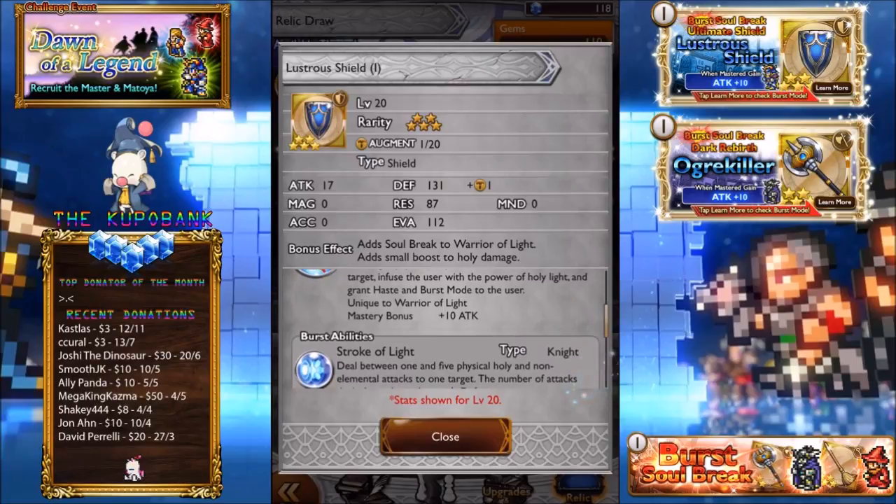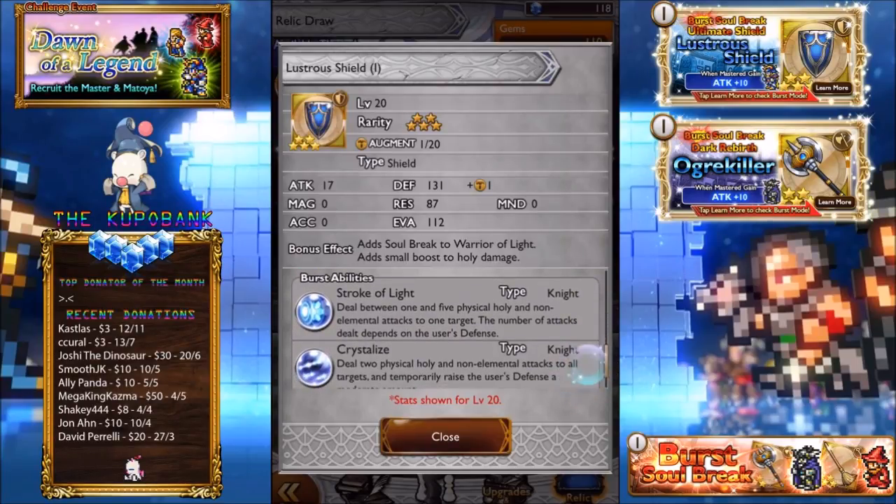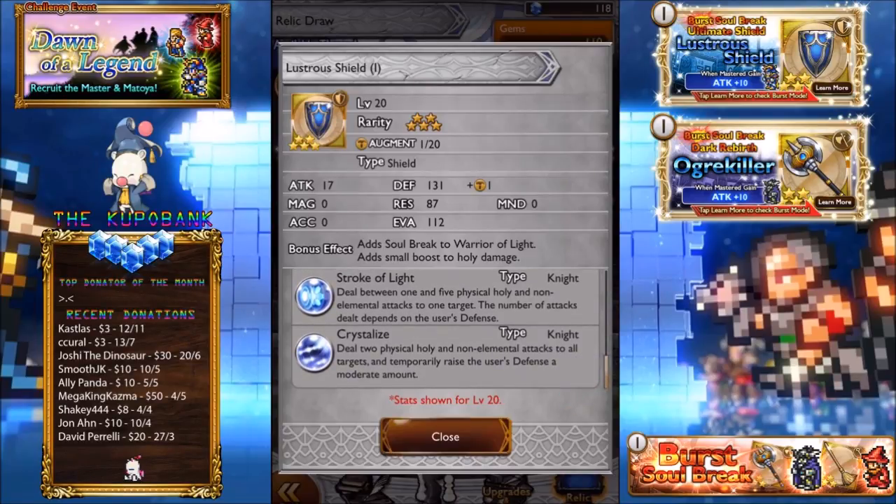Holy and non-elemental attacks to one target. N Holy — best abilities deal between 1 and 5 physical, holy and non-elemental attacks to one target. The number of attacks dealt depends on the used defense. So you can imagine this one being pretty good with his OSB as well.